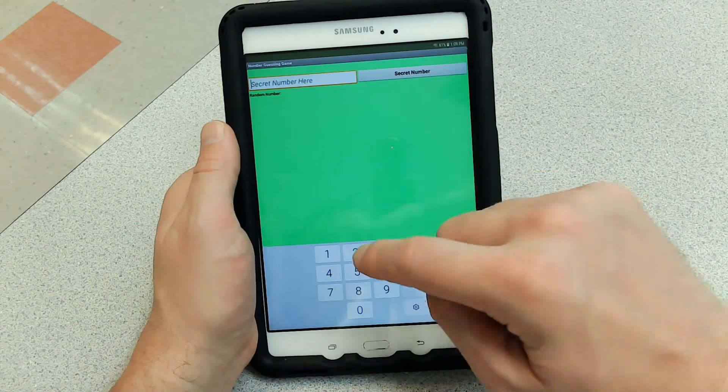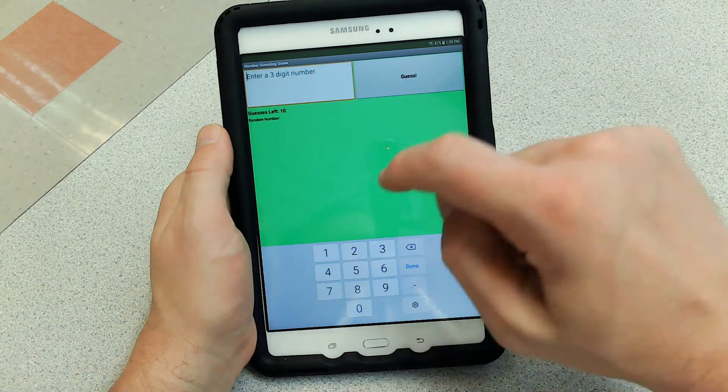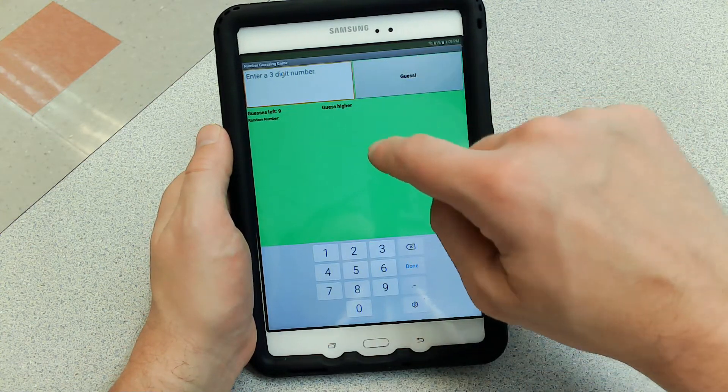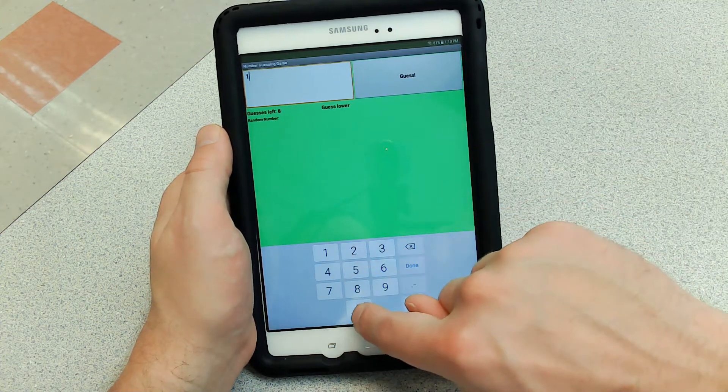Play against a friend. This time we'll do a three digit number just to show you — let's say 100. Notice it says enter a three digit number. I'll say 1. Guess higher. Let's say 300. Guess lower. Let's say 100.